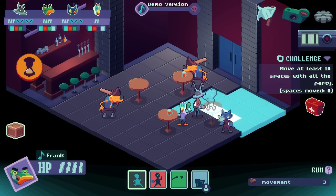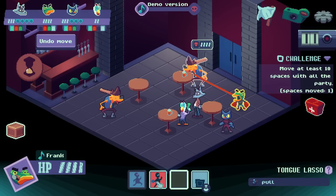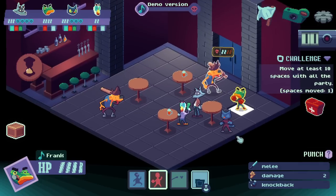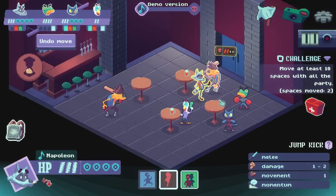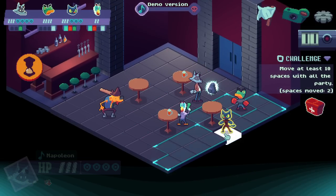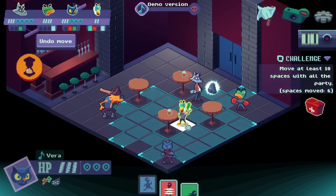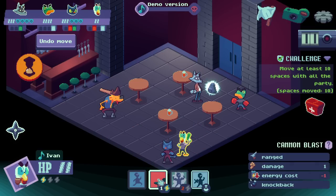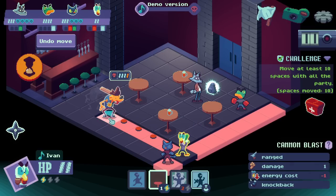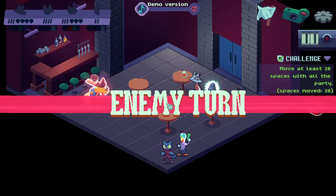I'll probably just let this fool do their thing. I'm going to move you a lot so we can try and get that ten-tile boost. We'll go for the tongue lasso. Bonk. Big bonk. The music is so fun.